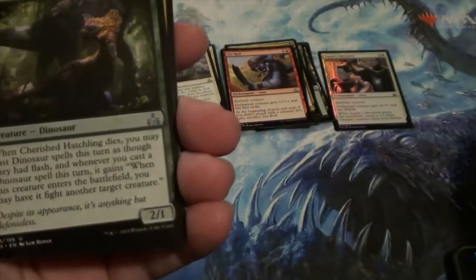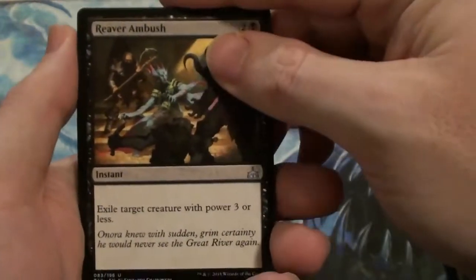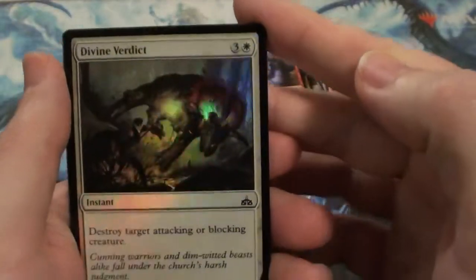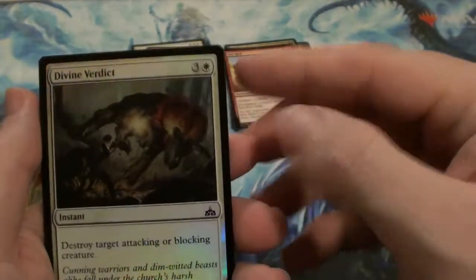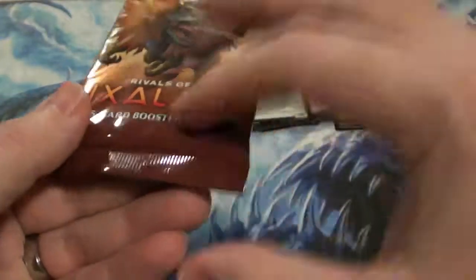Sun Crested — whatever that is. Cherished Hatchling. Relentless Raptor. Reaver Ambush. Another Sphincter's Decree. A Divine Verdict — pretty nifty. It still seems dark but real bright. A beautiful island and beautiful treasure. There's no crease on the top here, it's on the bottom.